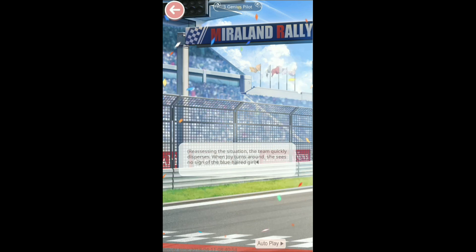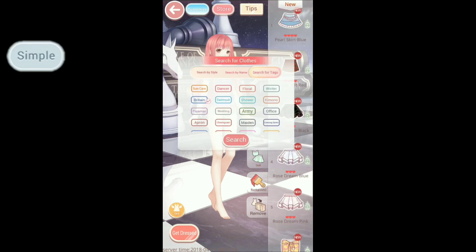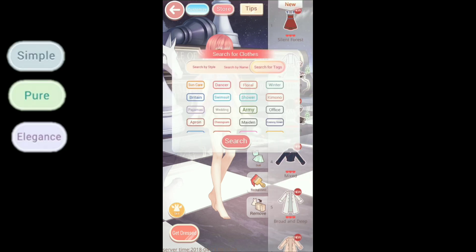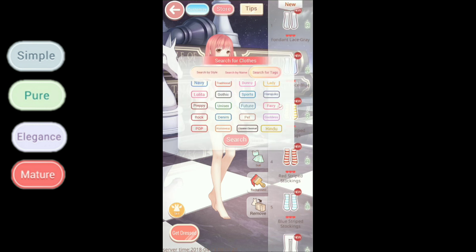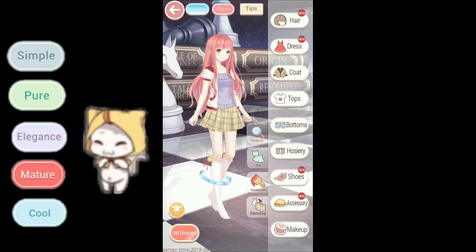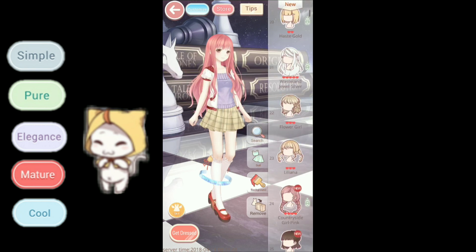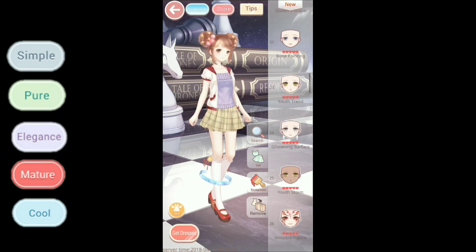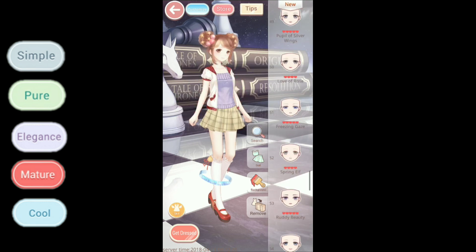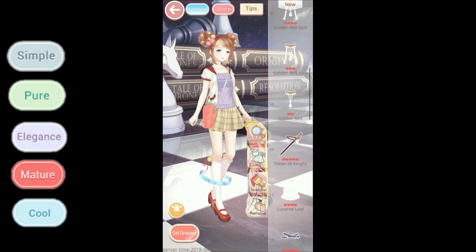Stage 3 — I'm fast forwarding the storyline reading part. The tags are on the side again. I used the lively and simple tags, but the actual tags are Simple, Pure Elegance, Mature, and Cool. I added a bunch of accessories just to make sure I pass it with an S.